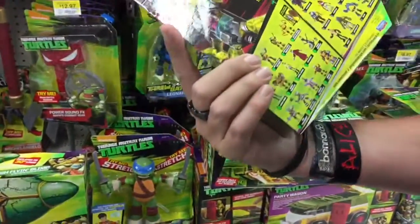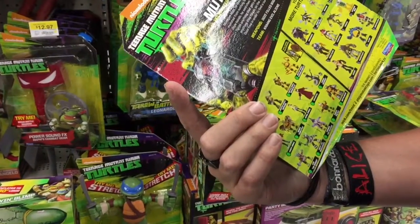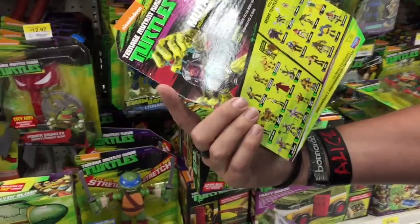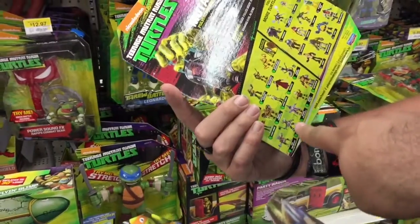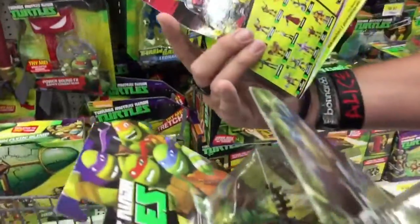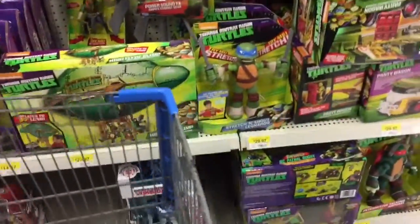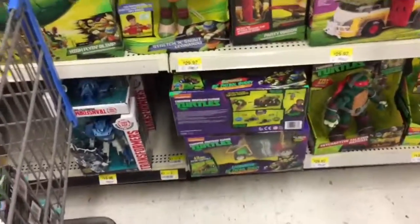Who's on the back? Stuff that we haven't seen yet. We have — yep, except for those. We've seen all those. Karai's not anywhere — I haven't seen Karai yet. And then hey, look — they have a new Leonardo RC patrol buggy.